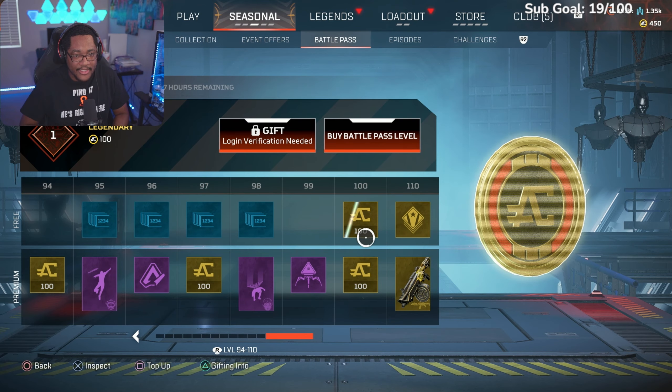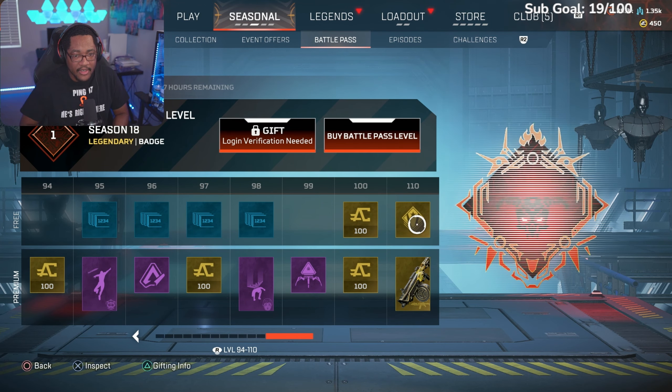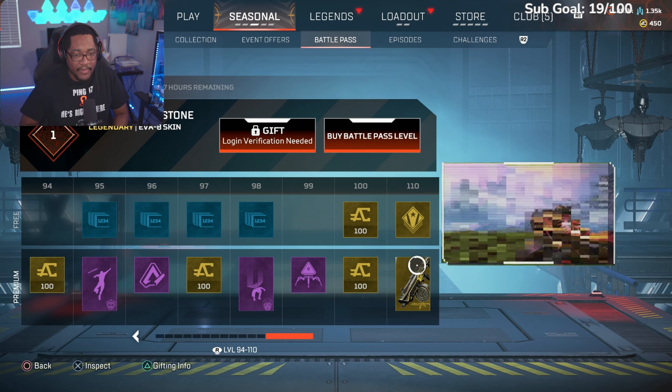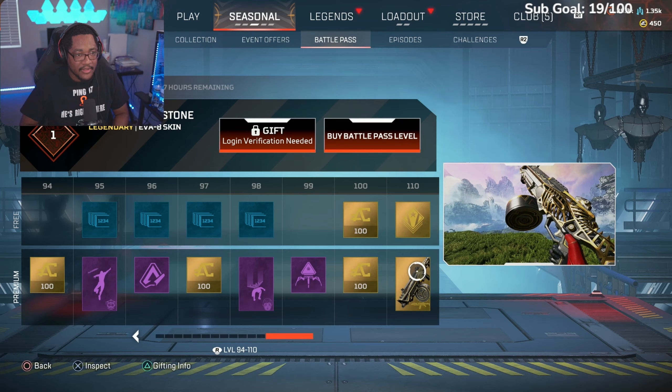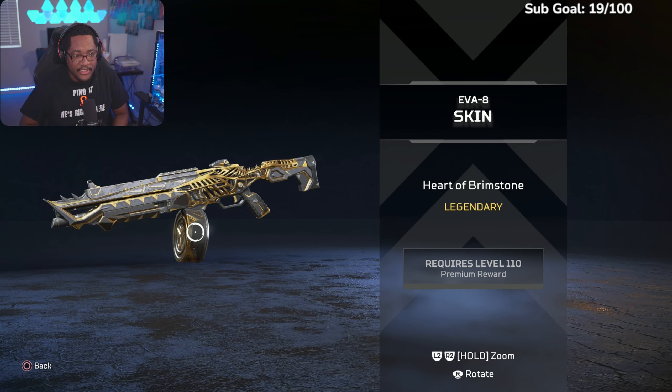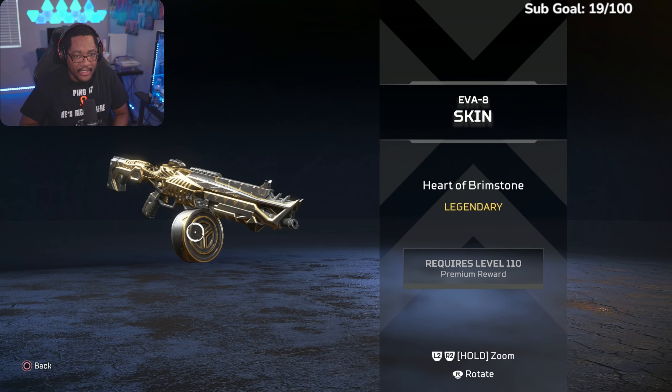Epic pack at 99, more coins at 100, and then at 110 you get this Revenant emblem — a legendary badge. Then you get the Heart of Brimstone legendary EVA-8 skin. This looks like a recolor of the earlier one — I like the level 25 one more, to be honest.